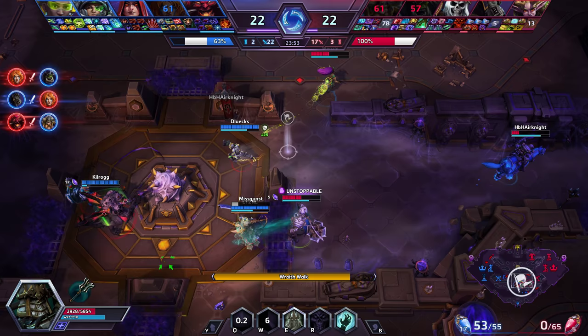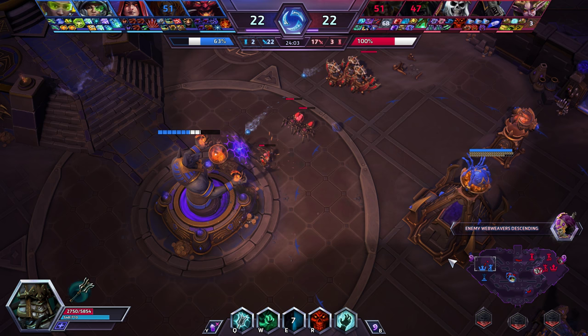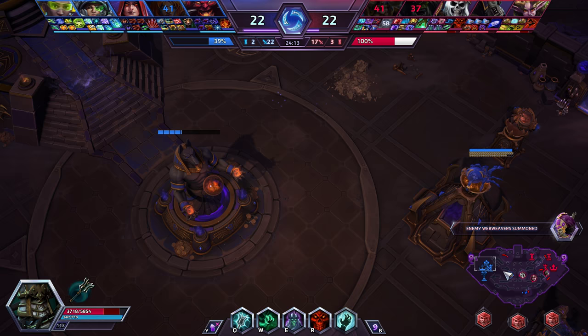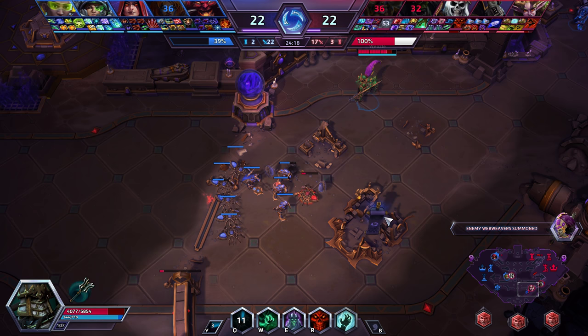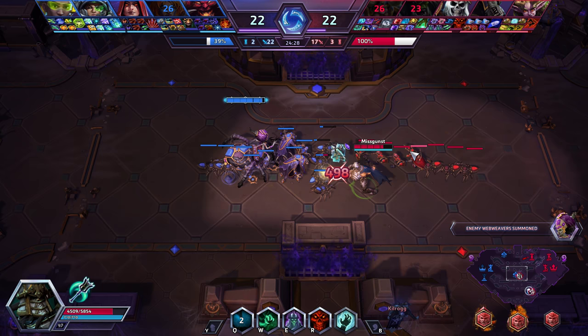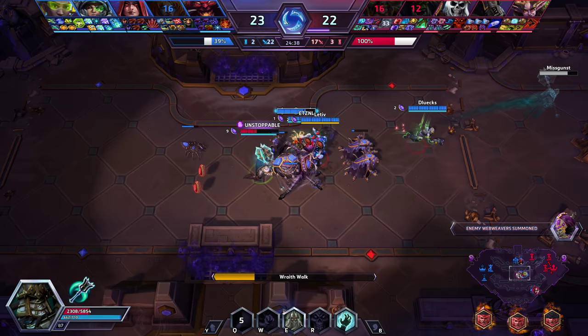We're split — I'm reducing Sonya's damage now, going in because I'm worried Muradin will die. Our Rehgar makes a mistake coming back with very low health. I Wraith Walk through them trying to stop them from paying but we're too clumped with too much health. On the other hand we're doing a lot of damage to their core — they have to defend. All three lanes are pushed out, even the catapult lane is only on the fort, so we can easily defend.